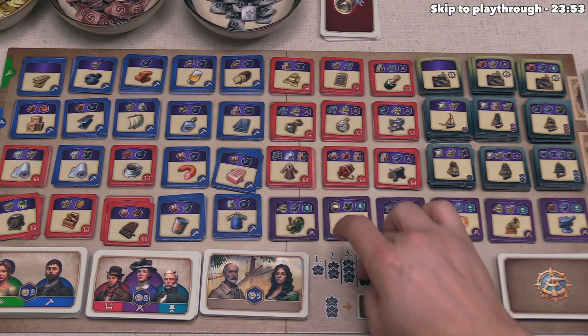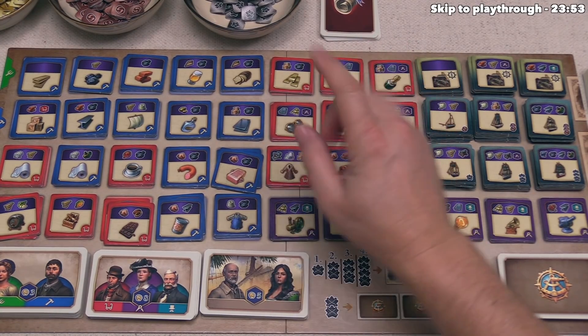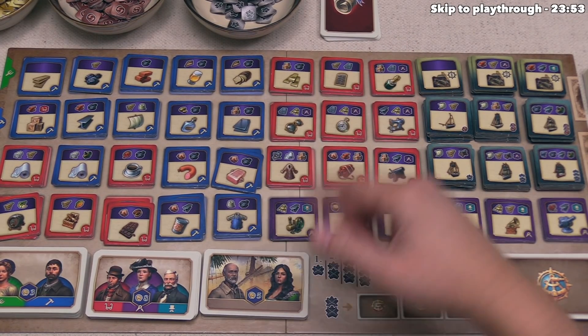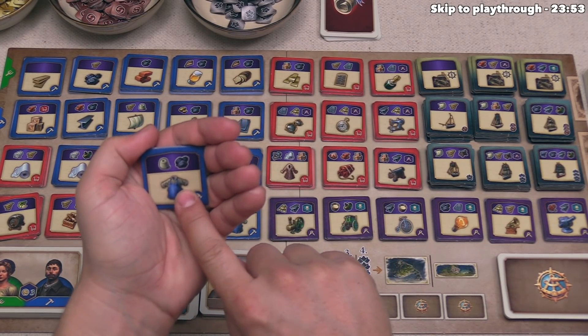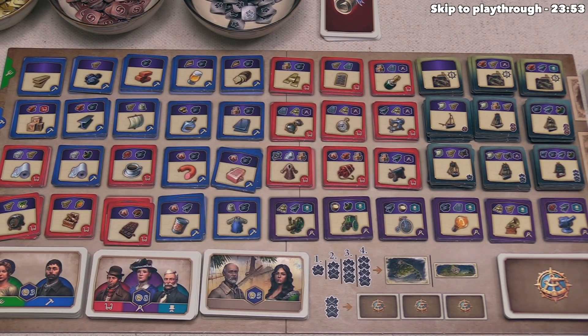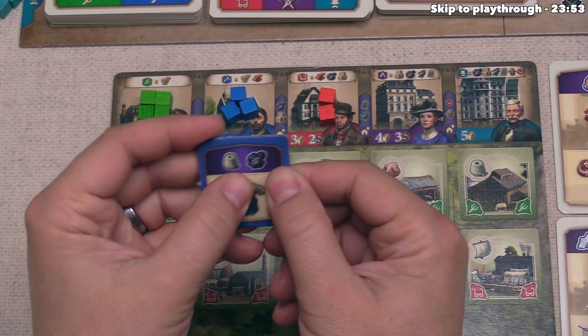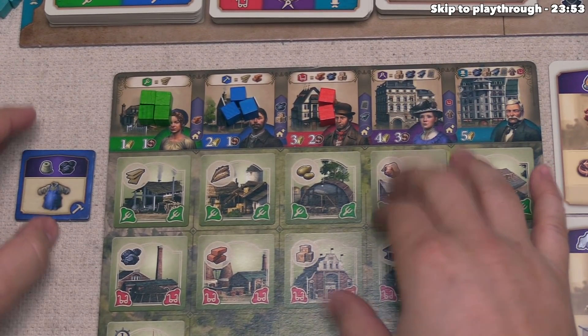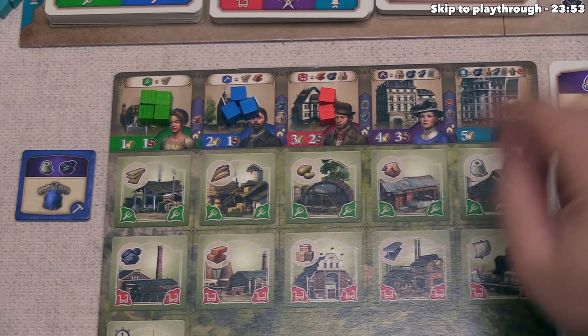For your main action, you can take any one tile you want, as long as you don't already have one of that tile. For example, let's say we take this workshirt factory — before we can construct it, we have to pay the associated resources. In this case, we need thread and coal. We allocate workers to various spots on our board to generate those specific resources.